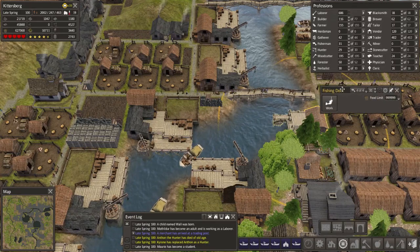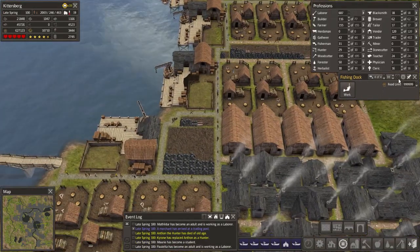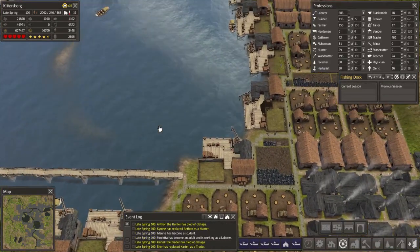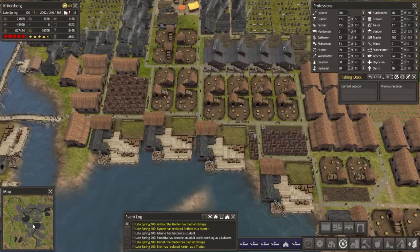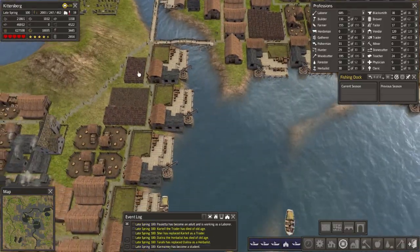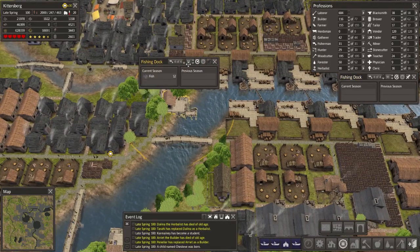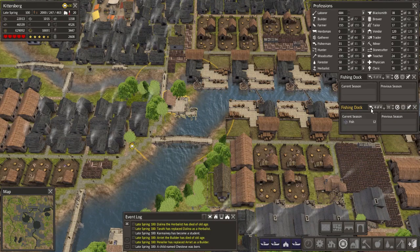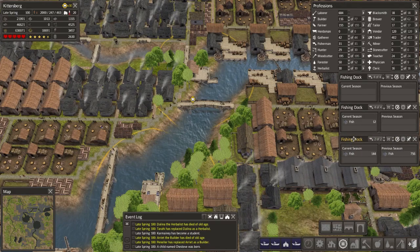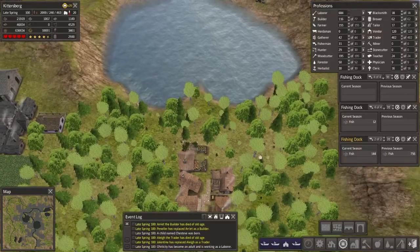I'm going to pin that just to see how it does. It's probably going to be next to nothing and I'm going to be all disappointed, but at least I can say I tried. Because of the little dribs of food that get pulled in — well, this one got 12 so far. What about this one? This one got 144. So I think this is a good dock to compare the rest of them to.